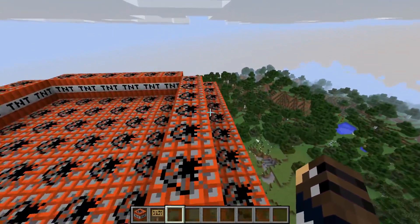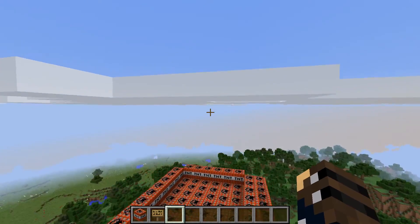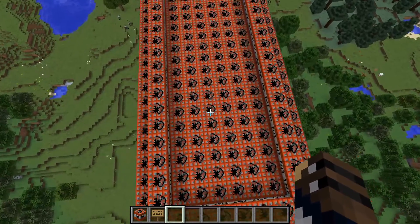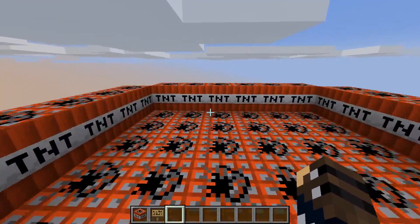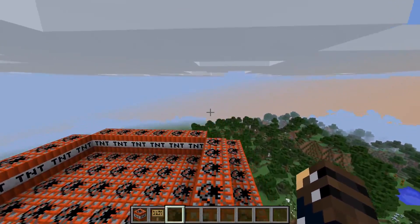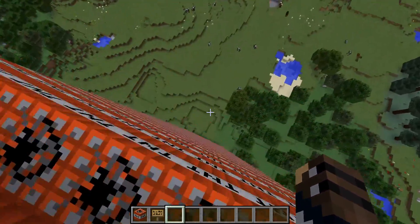And look here — sometimes the clouds even touch this huge TNT tower. It really looks very cool. So let's go back down.